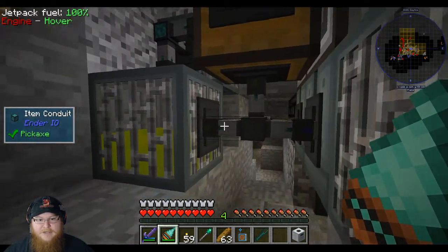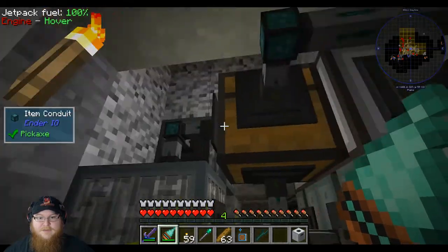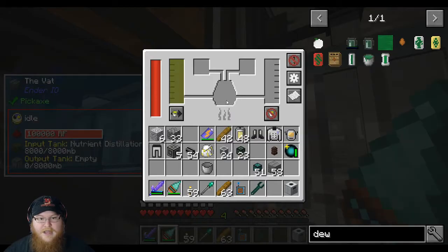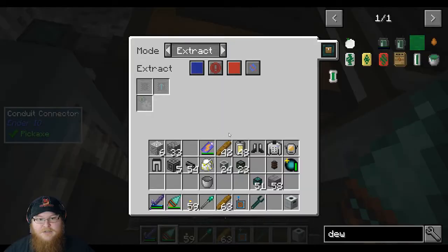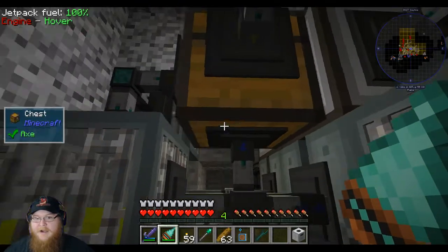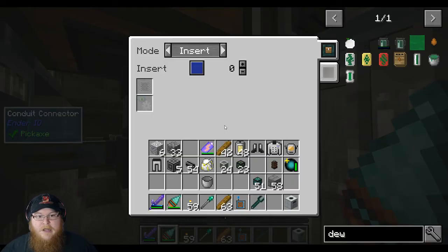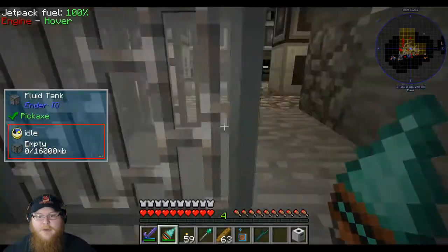The empty buckets go there, so this can actually be disabled because it's pulling the buckets back into the top. And then this one I need to extract on blue — the items go in there. This would be insert on blue, this is extract on blue. Why are you not extracting? Oh — always active, there we go.